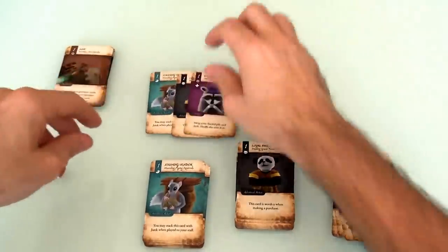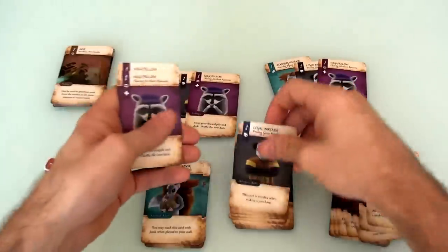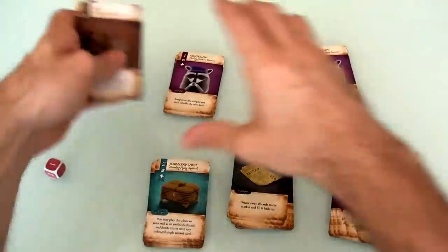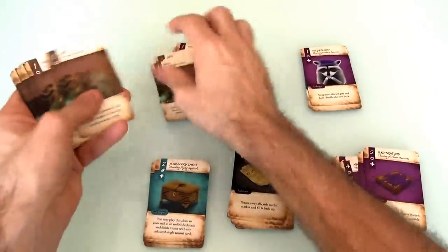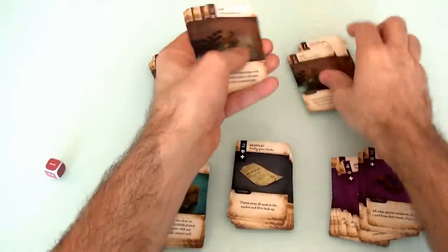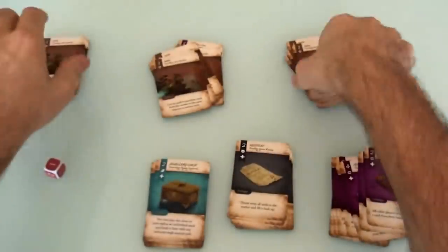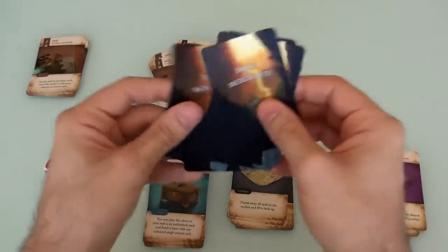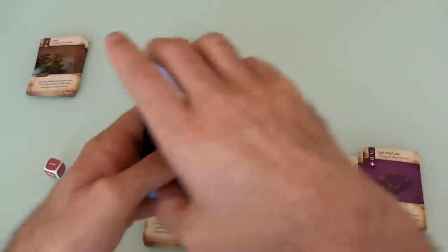Every player gets one of each of the basic animals, and the other basic animals are out of the game since we're not playing four-player. That's the starter deck. The rest of our deck — seven cards — are piles of junk, worthless merchandise, rubbish. That's the stuff we're going to try and clear out of our deck over the course of the game. Without the macaws, it'll be a little tougher to do that because we don't have quite as much hand control.